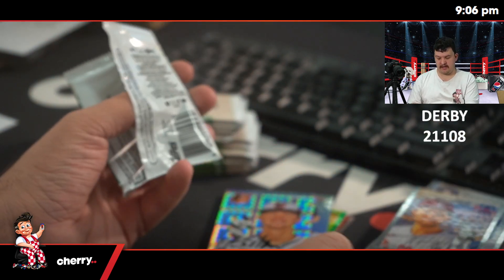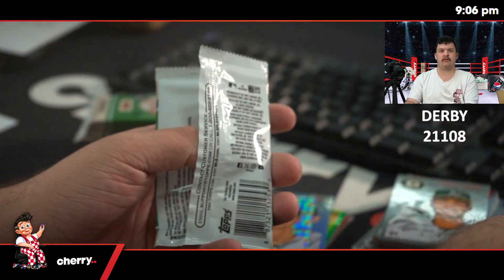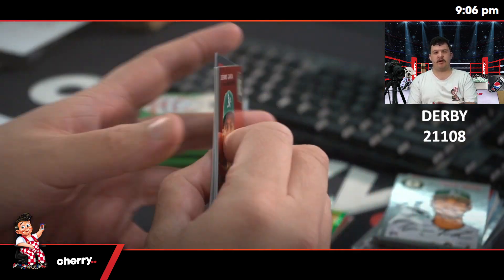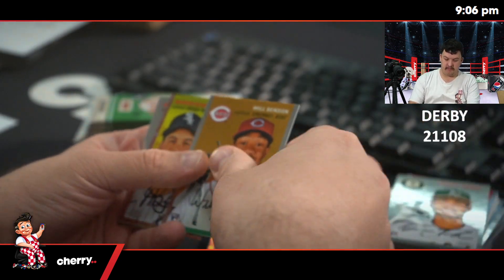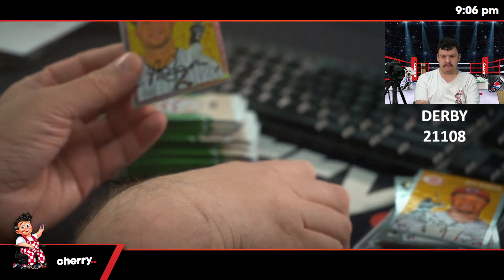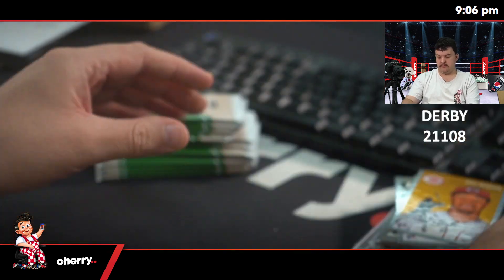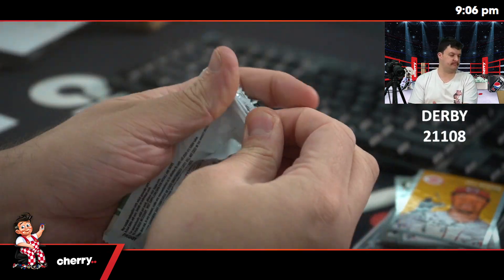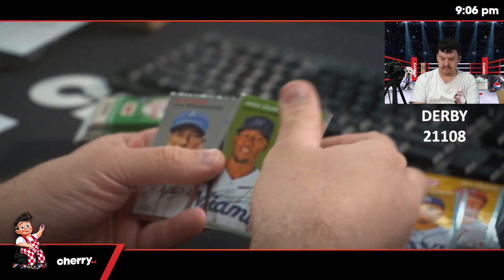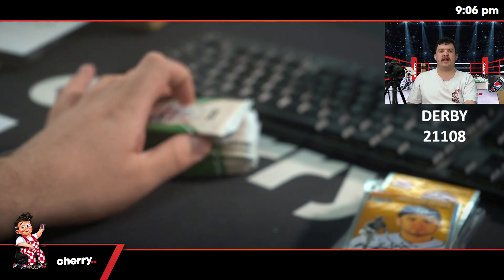Three left in Pristine. Seven left in Select H2. Nine left in Bowman Hobby. Will Benson, two-75, Andrew Benintendi. Aranda, Vignetta. Grab those last three in Pristine — I'd love to knock it out.